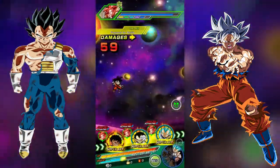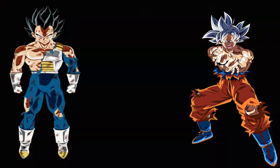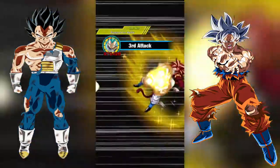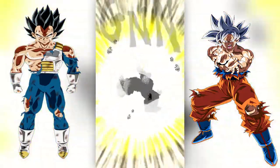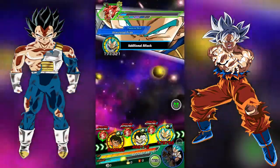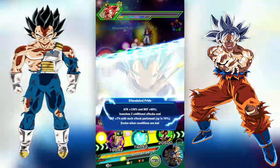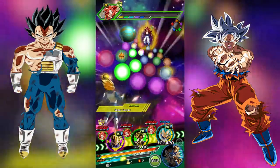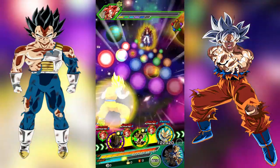The Goku has 20 crit into him and the Vegeta, I believe, has 15 additional and 5 crit — I can check that in a minute. It's just interesting to see how these units can do and how Bandai is releasing new things for this game, making it better and making the free-to-play units better.